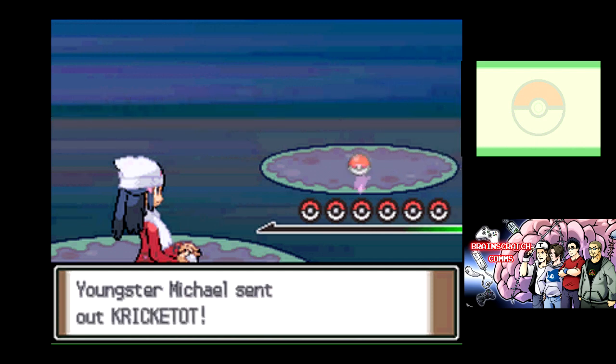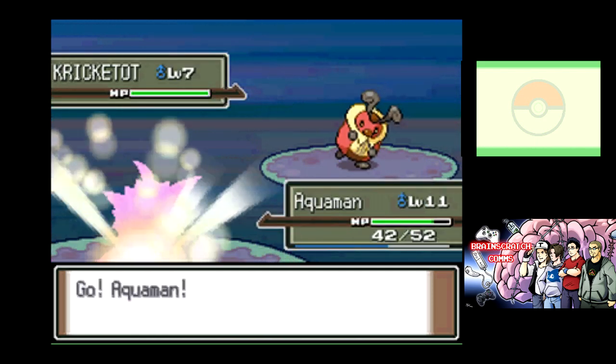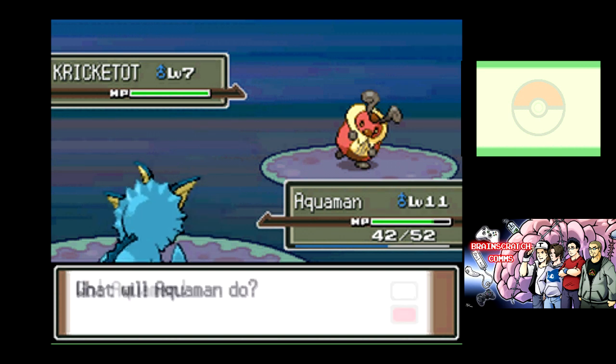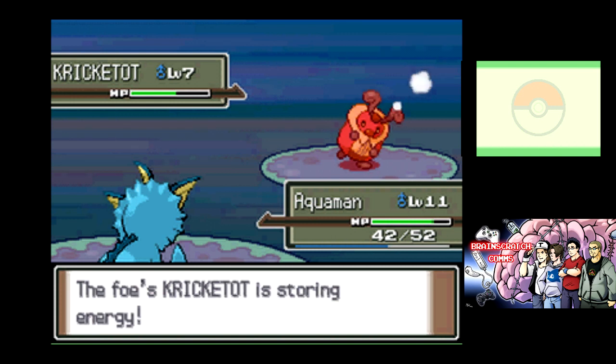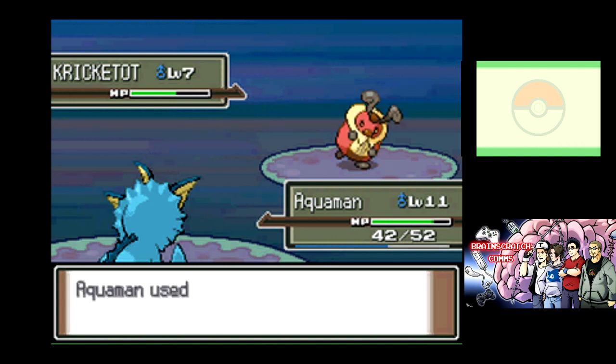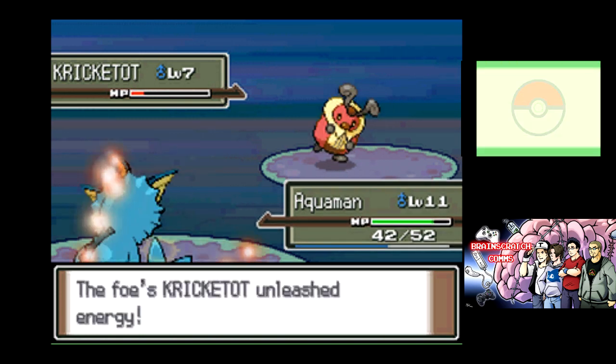One of the biggest problems with this gen is there's so many HMs. There's like eight, I'm pretty sure. Defog you only use exactly once. But even then, that still means there's seven, which means you can't even have everything on one Pokemon and only take up one slot. It took them way too long to get rid of HMs.